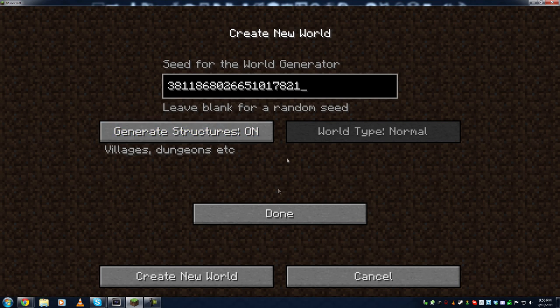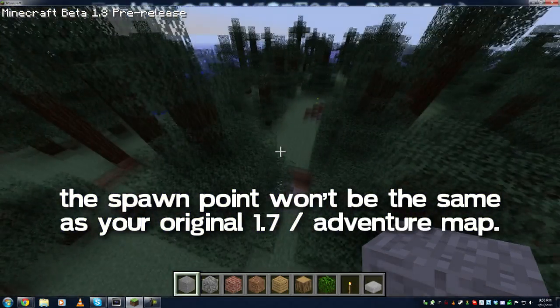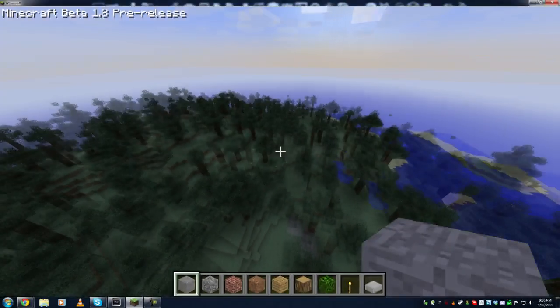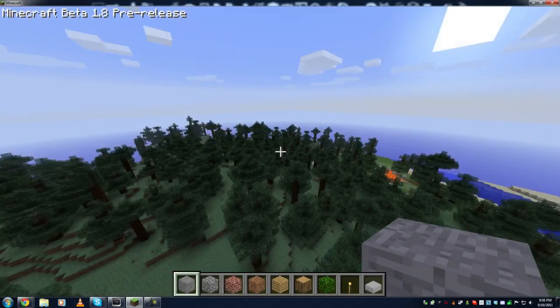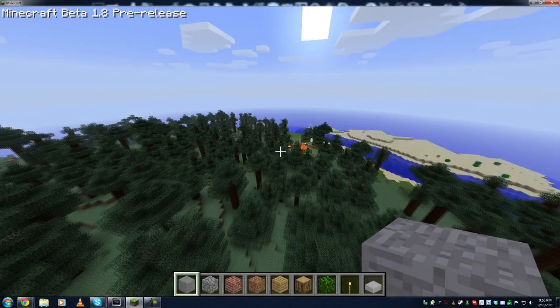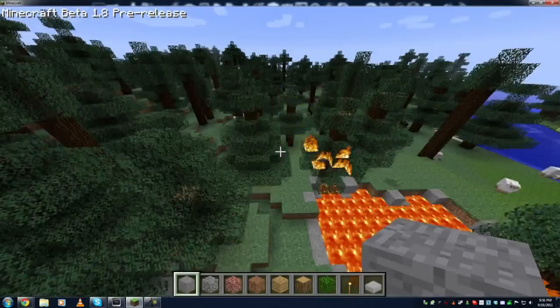So I'll hit done — the seed is in, the name is in — and I'll hit create new world. The map in 1.8 is not going to spawn anywhere near the same. As you can see there are a couple of cave entrances, but it's all flat with a ton of trees, which is more realistic. I think the biomes are too big but I like the changes. It's a bit laggy since I'm not using Fraps. There's actually a forest fire over there — the Hunt for the Golden Apple world seed spawns forest fires. Amazing.